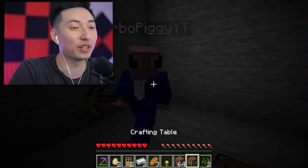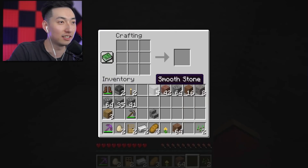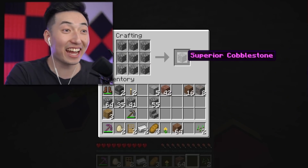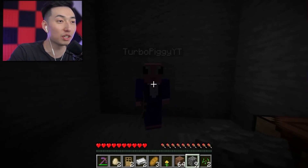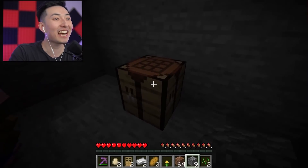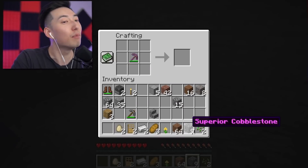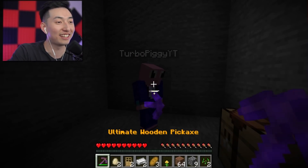All right, I'll show you how to do it. How much cobblestone do you have in your inventory right now? I have 64. Okay, put all nine in there — see what you get. Superior cobblestone! Yeah, okay. Now make eight of them. Do you, by any chance, have a wooden pickaxe in your inventory right now? I do, actually. Now put that in the center of your crafting table and put all the superior cobblestone around it. Whoa — ultimate wooden pickaxe!